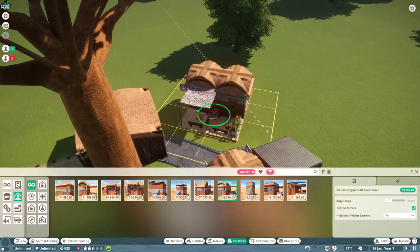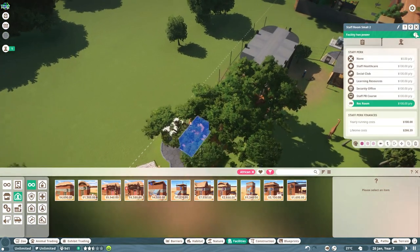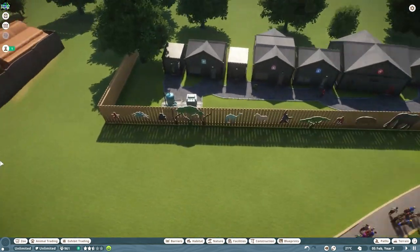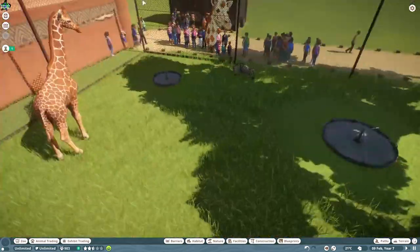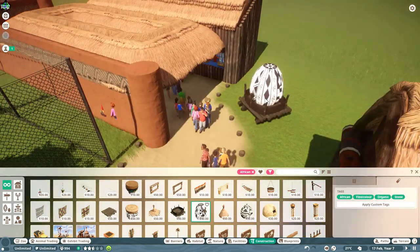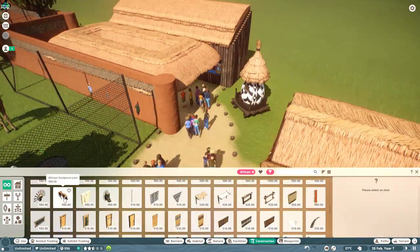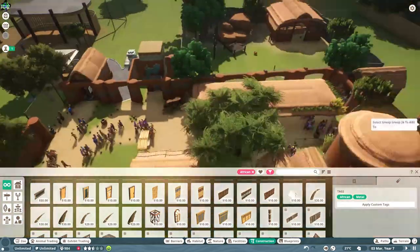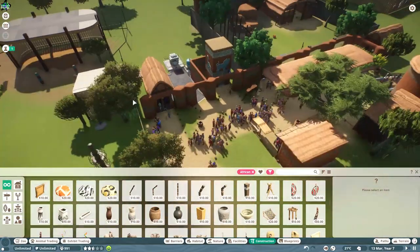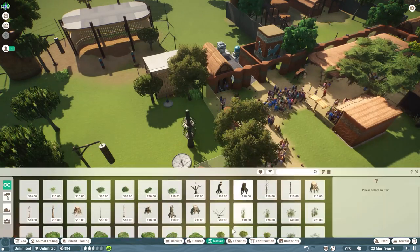We're going to put another staff building around the back as well because there isn't enough room. We'll make sure staff have got something to do and check that we added facilities to these ones — we need to keep the staff happy. We'll also add some pre-built scenery items: little huts with a base, middle, and custom roof, plus some lovely lion statues by the lion enclosures.